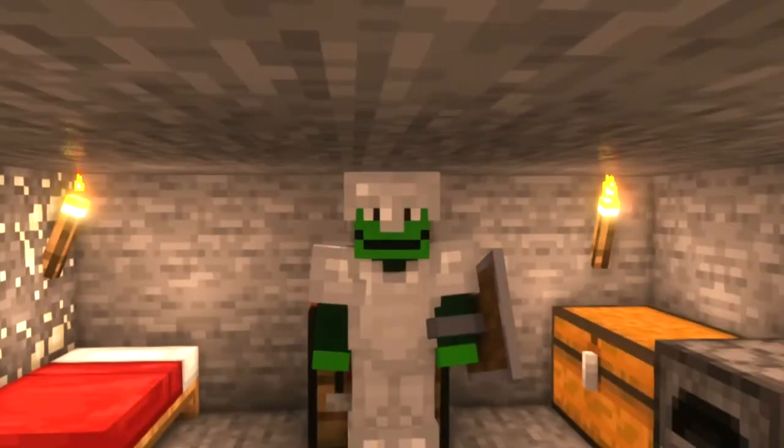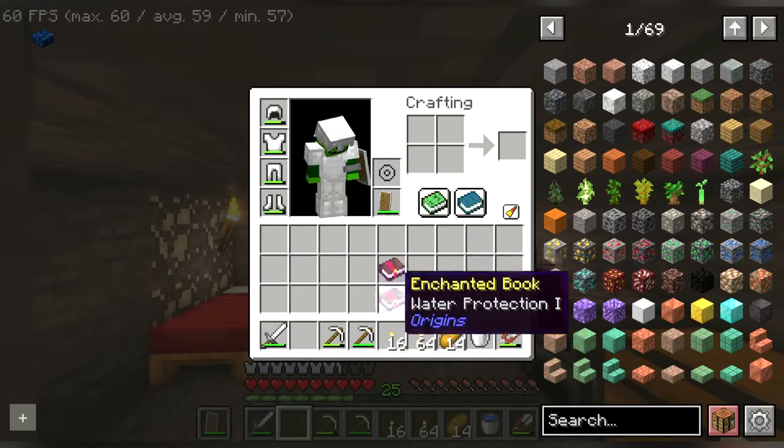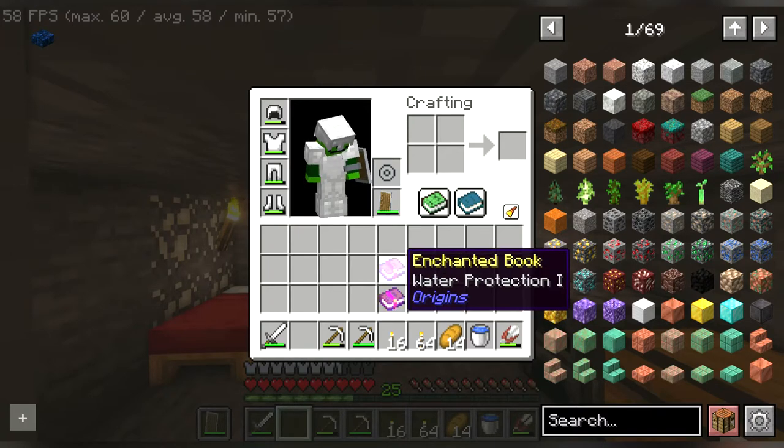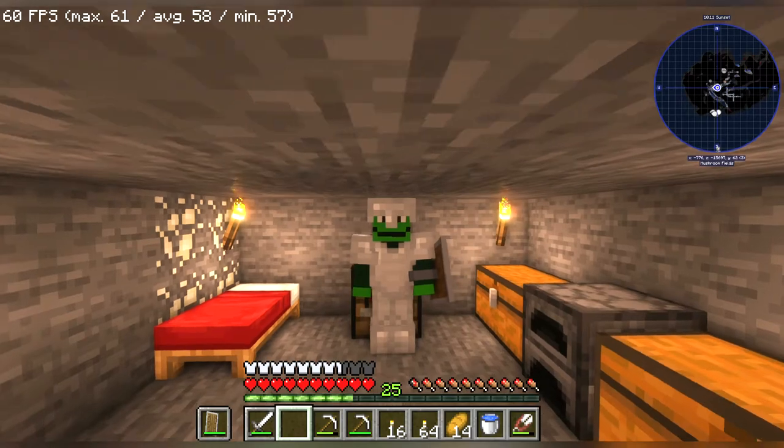Hey, you guys are just about to see something crazy. There's apparently an enchantment called water protection. Is it supposed to protect you from water? Come on. Like seriously though, what are you, an Enderman?